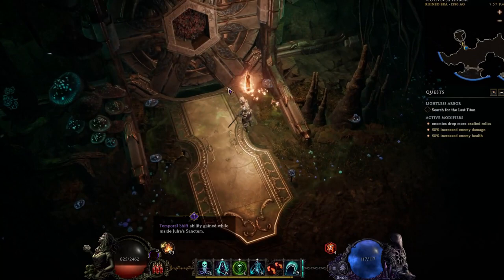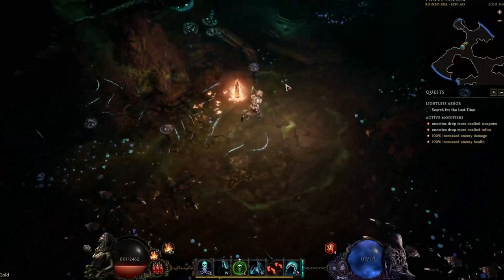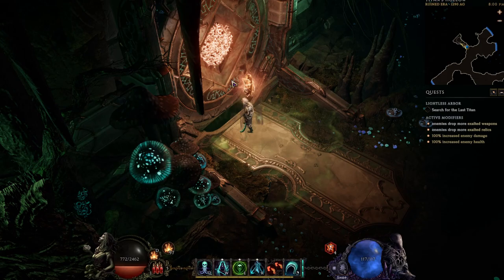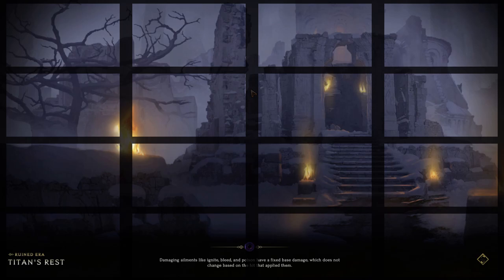Once you get here you'll see this on the map and that'll be the entrance to the second floor. If you go in here you'll notice that it adds some additional modifiers for the next floor. The same thing applies once you hit the end of the second floor — you'll see the exit to the final boss room, where another health and damage modifier will be added for the boss itself.